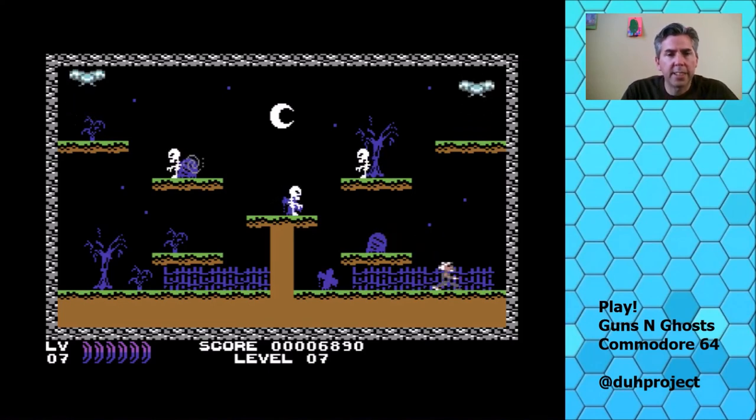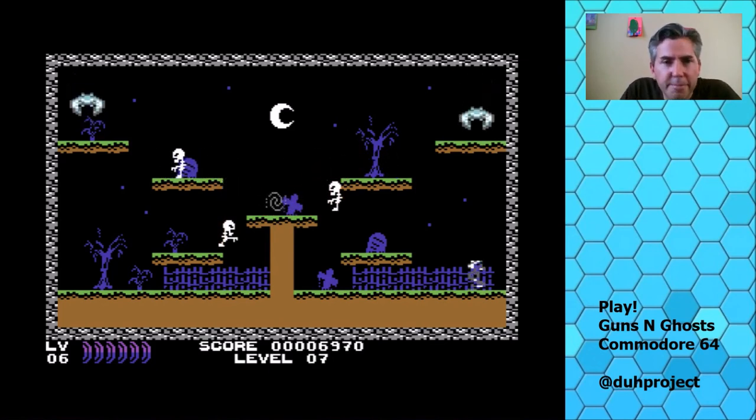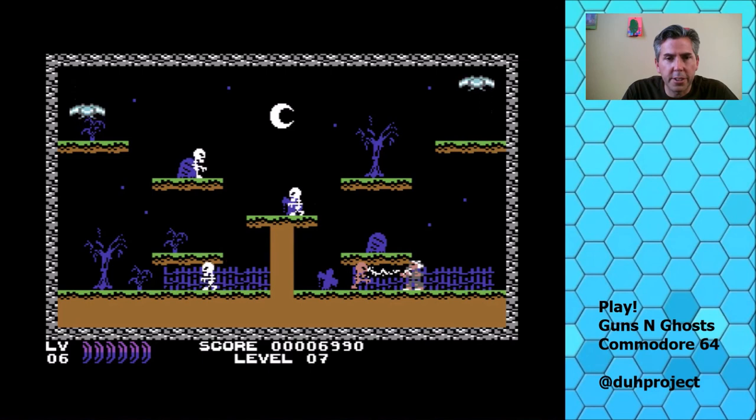So these skeletons — when they drop, if they're on your level and facing you, they run full speed at you. This guy here isn't really going to be a threat until he turns around, and then he comes at you full speed — but then you can just zap him.